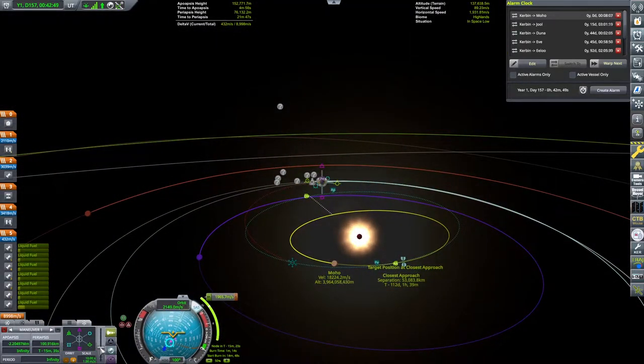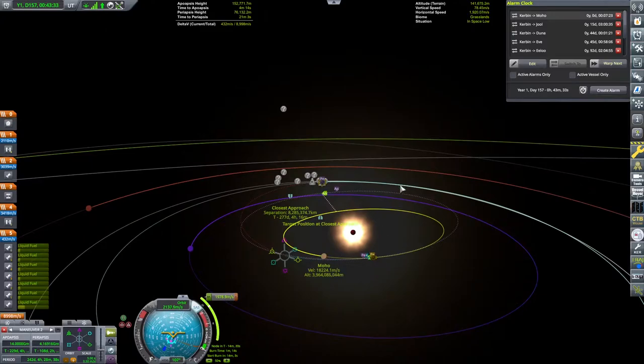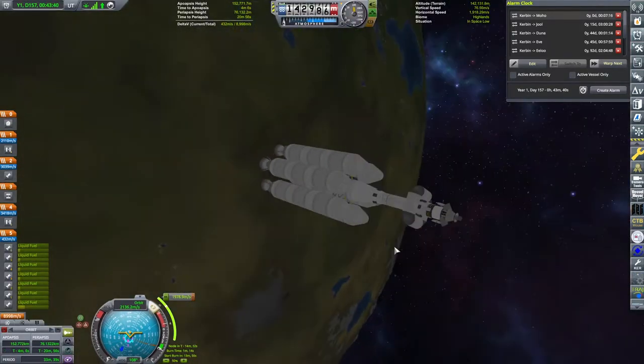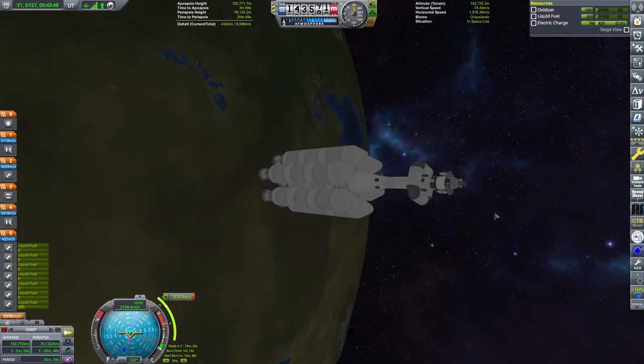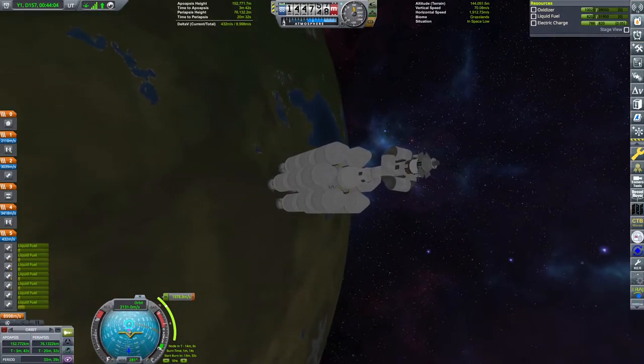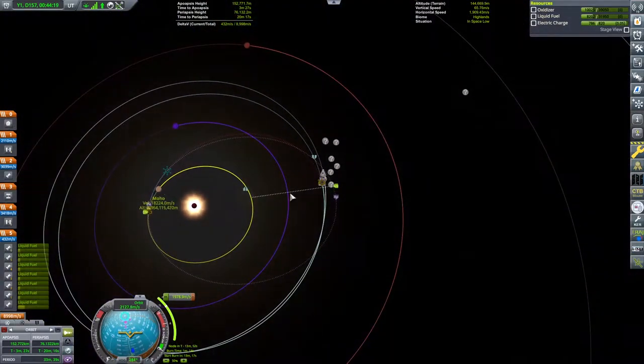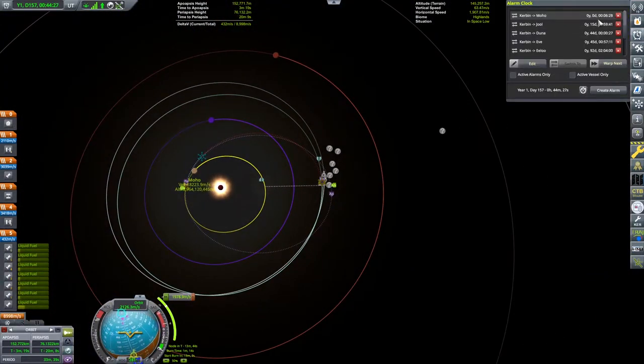Don't forget to set the target of the planet you want to go to, else you won't see the markers you need. Let me give a rundown of what I was doing. For my first maneuver node — the one ejecting me out from Kerbin — I make sure that the periapsis I get around the sun is roughly the same altitude as Moho. If you hover over Moho it tells you its altitude, and if you hover over the periapsis it tells you that altitude too. Make sure those two numbers are within about 1% of each other.